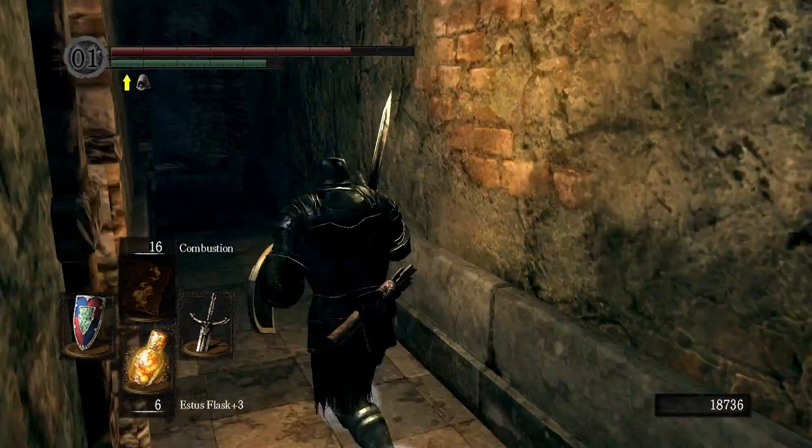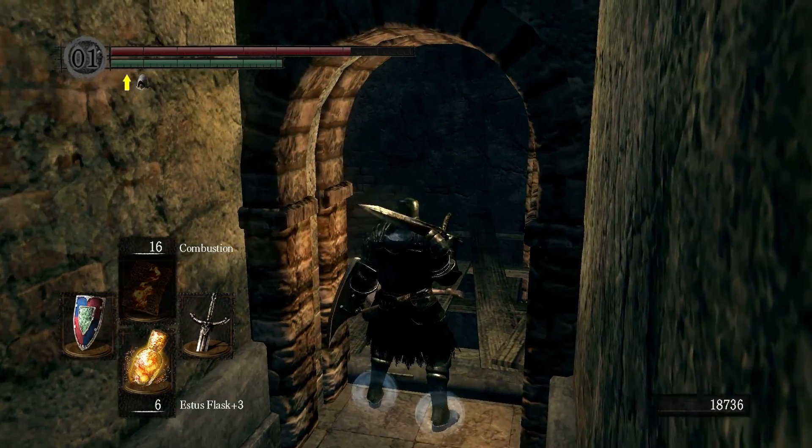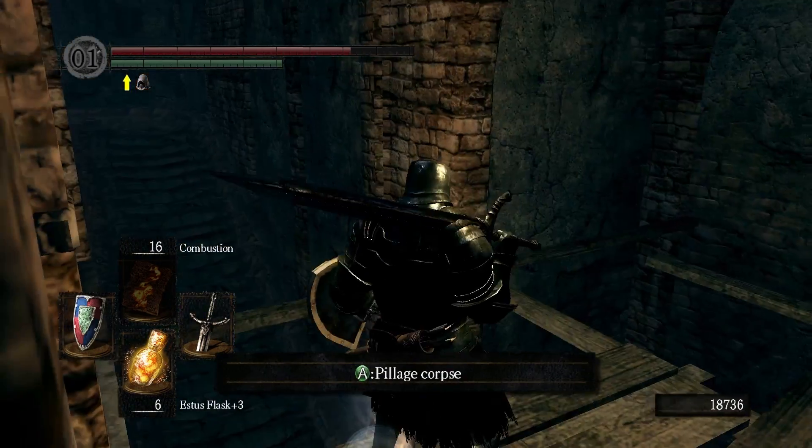There's also a place I need to go back to in Anor Londo Cathedral - I cleared that place and then defeated those bosses. But there's a secret wall where that invader invaded. Thanks to Devil Went Down to Corey, I think is his name, he informed me that there's an illusory wall back in that place, so I'll go back there after this.